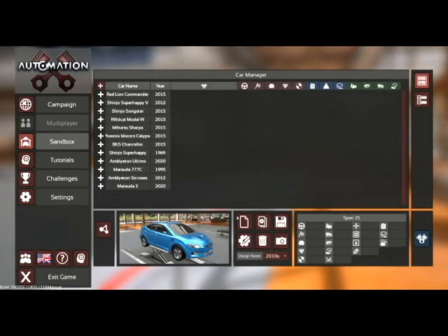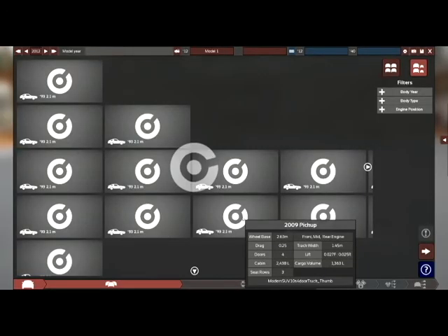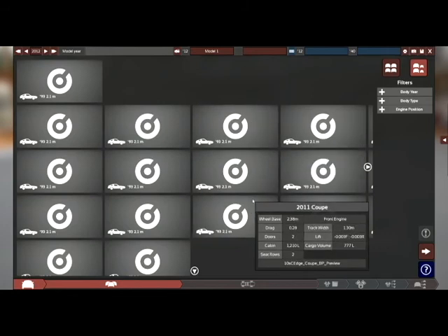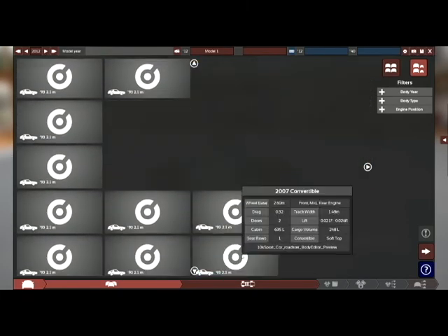Let's get sandbox mode open and start the creation. Now, what do we want to create? That's the first question, I guess. Do we want to go... I suppose what you'd be thinking at home is go for something really sporty and exciting, but make it a real handful to drive. But I don't think I can get the market score up to 200 as easily.